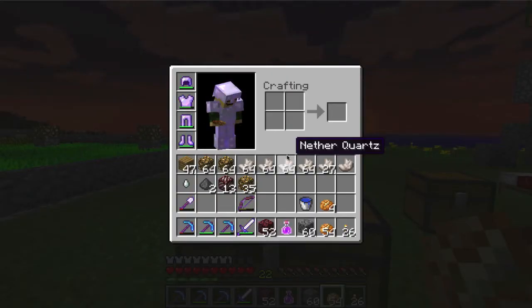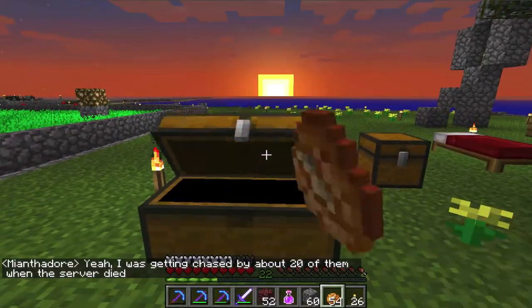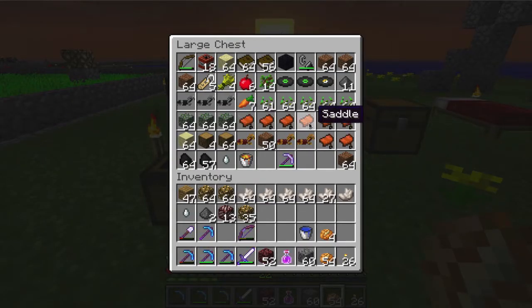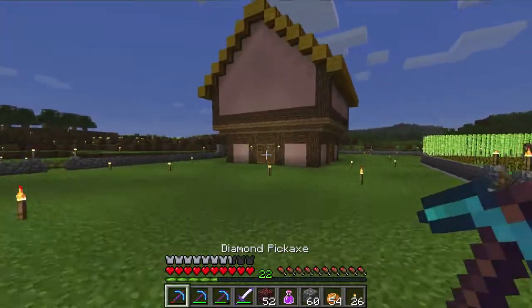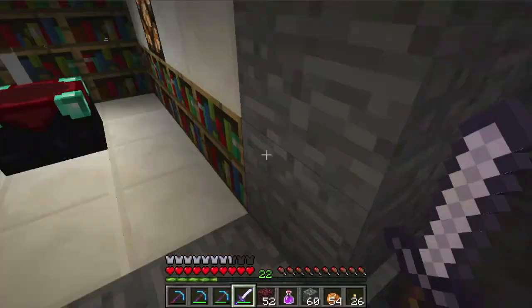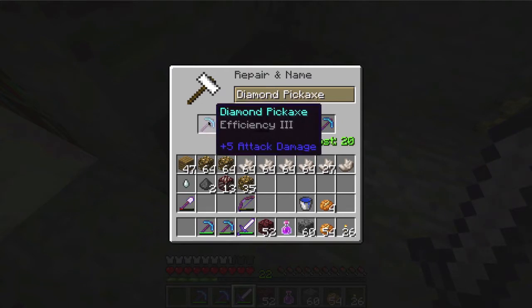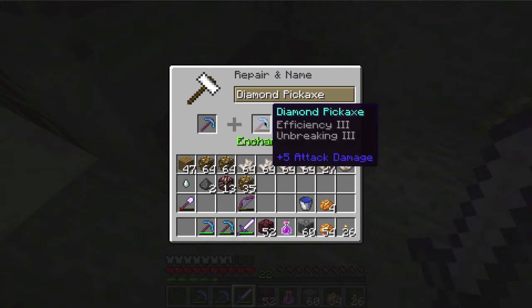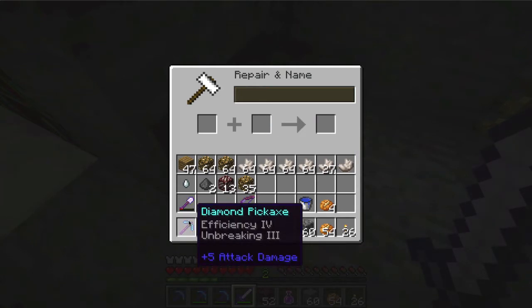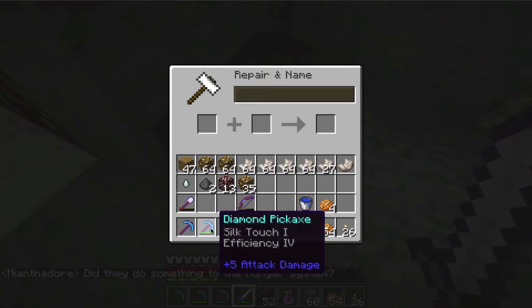Okay guys, here we are — here's the loot. A couple stacks of glowstone, a bunch of quartz. Not too much damage to my picks. I'm going to do a repair — pair up this pick with this pick. Let's see what this costs — the other way around is 20 levels. Okay, that's much better. This will get me a really nice pick. Now we have a very nice pick. So I've got all major pick types: just the workhorse pick, silk touch, and Fortune 3.